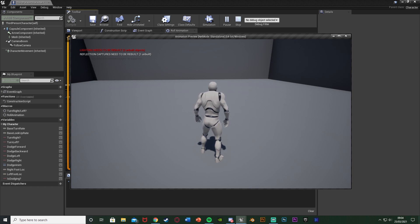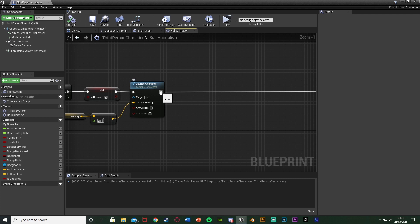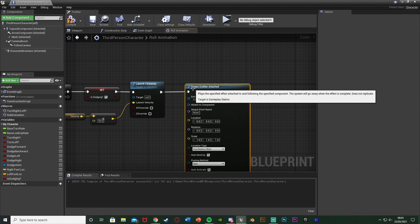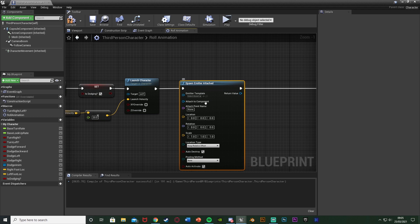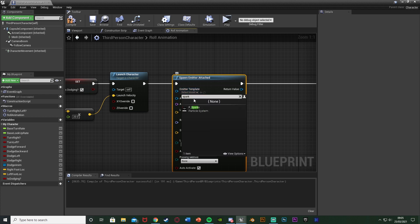Very simple code but it works great and you can make it look a lot better with whatever particle you choose. We're going to come back to our Launch Character in this macro and out of Launch Character we're going to get Spawn Emitter Attached, as we want to attach it to the player so it stays where we are. If you want it to just happen in the world and stay there, use Spawn Emitter at Location instead. The Emitter Template is obviously what we want, so I'm going to select Sparks.